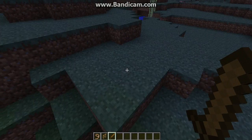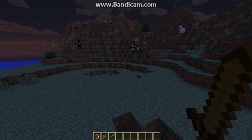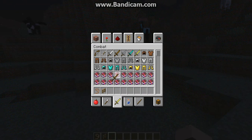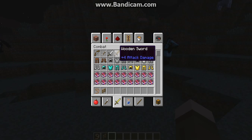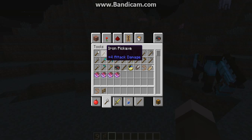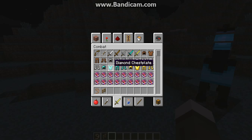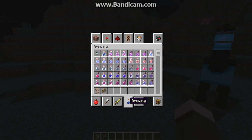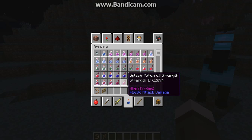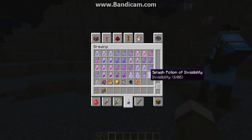Also with swords — and tools too — it now tells you how much damage they do. It doesn't show the damage value for armor, only for tools and weapons. Bows also show damage. Potions show info too, but there aren't any new potions sadly.